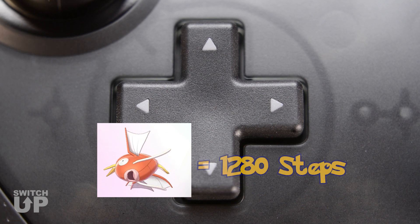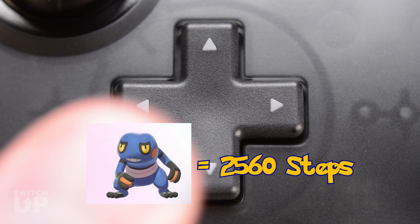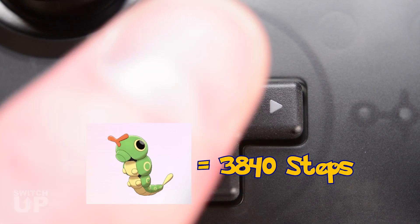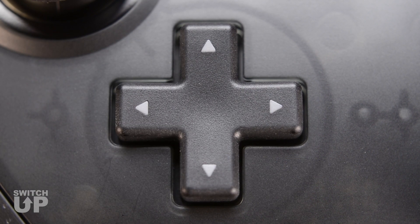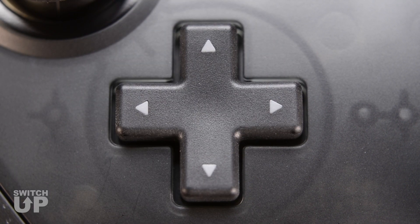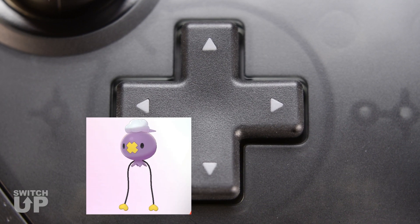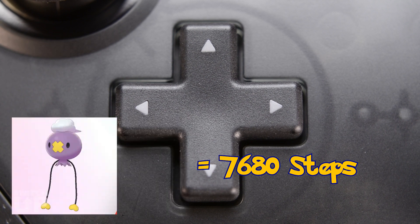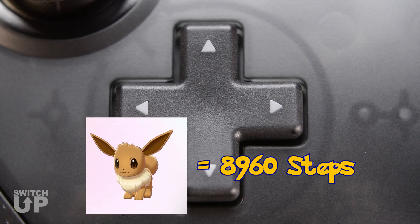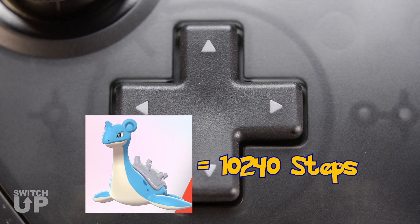No tap is 1280 steps, one tap is 2560 steps, two taps is 3840 steps, three taps is 5120 steps, four taps is 6400 steps, five taps is 7680 steps, six taps is 8960 steps, and seven taps is 10240 steps.